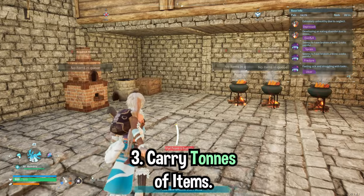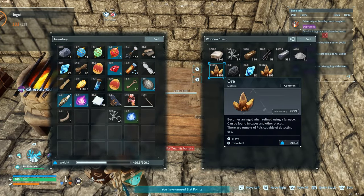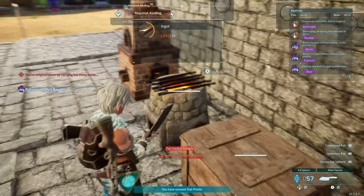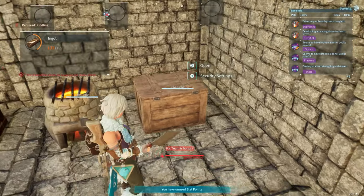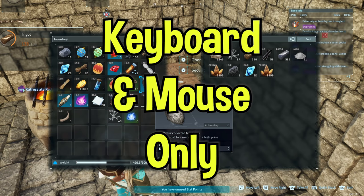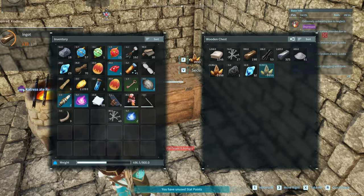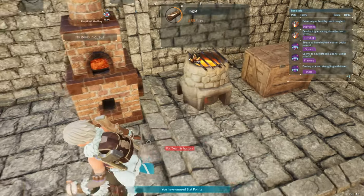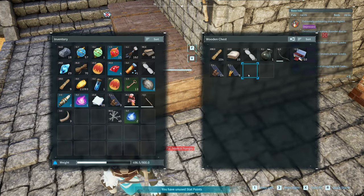This one a lot of people already know about, but it involves your carry weight. As you can see, I've got 9,999 ore — if I carry that, I'm not getting far with it. So pop it back in the chest. By the way, this only works for keyboard and mouse users; I genuinely don't think this works on controller, so if you're on controller I do apologize. What we're going to do is hold our left mouse button on the ore, then tab out, and we can move freely and store it wherever we need to in another chest. This also works if you're picking stuff off the floor — you just need a storage container to put it in first.